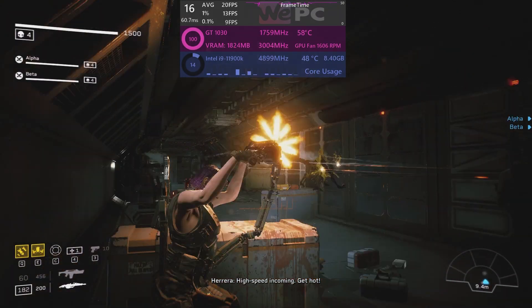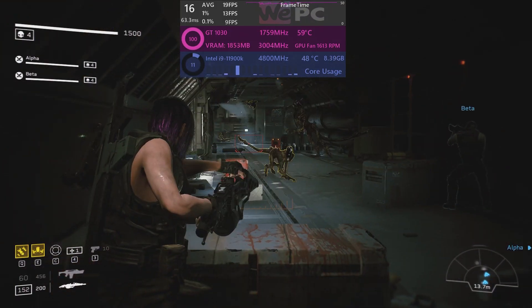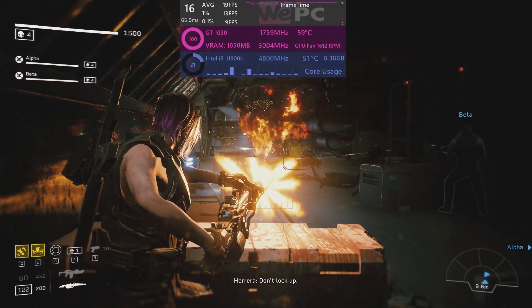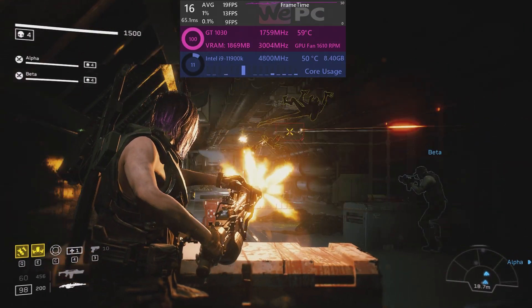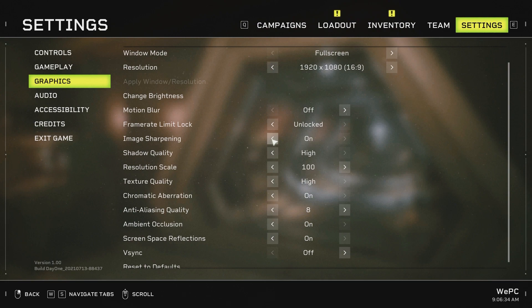We're going to be testing the game with a baseline of high settings, where we get an average of 18 FPS. With the custom settings however, we can increase our FPS by 28% up to 23 FPS. So how do we achieve this? We balance the settings between quality and performance, and I tested all the settings independently to find the best balance between them all.